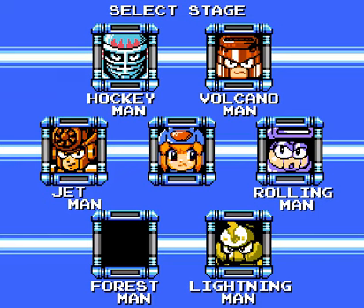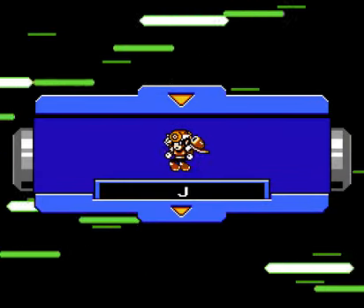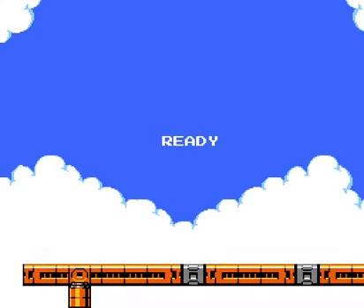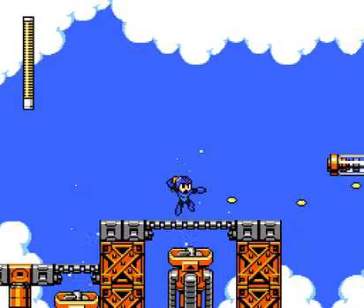Welcome back to Rocko-Chan. We have defeated Forest Man. And what do leaves beat? Well, obviously lightning. Well, everyone knows what happens if you suck a bunch of stuff into a leaf turbine. Well, as shown in Mega Man 2, the most realistic and timeless game of all time.